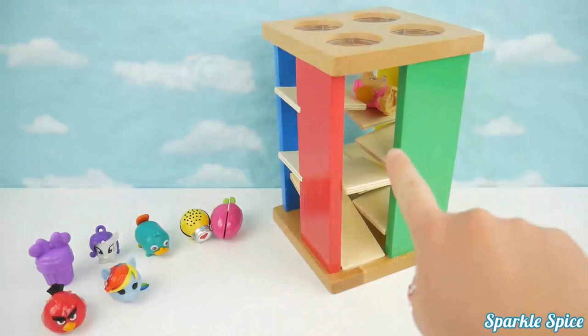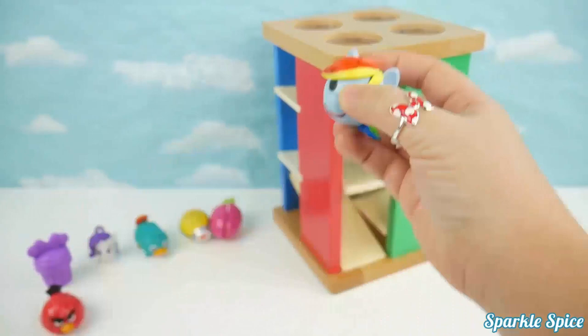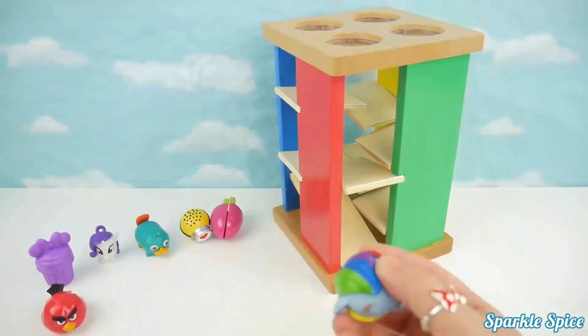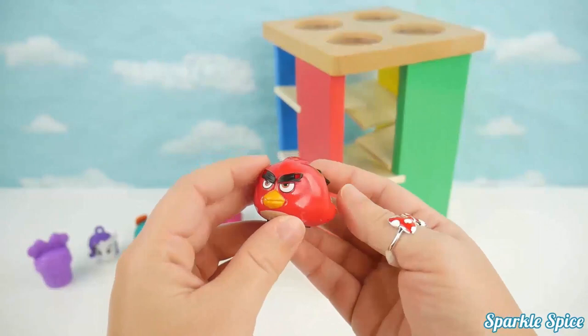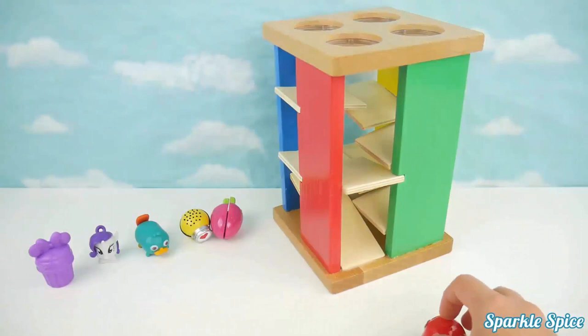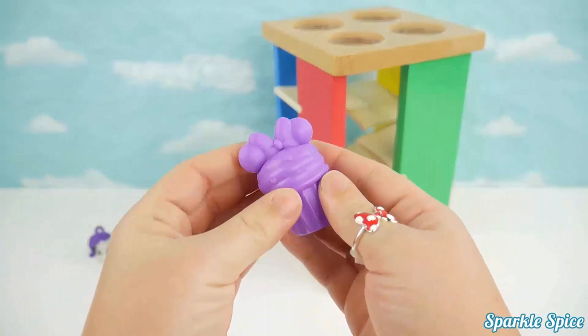Our Rainbow Dash My Emoji is next. She's pretty round. What do you think will happen? Wow, Rainbow Dash was pretty fast rolling through that maze. Now let's try our Angry Birds Speedster. He's Red and his name is Red. Let's see if he'll go through the maze. Wow, super fast Red. He also rolls. Now we've got a super cute purple cupcake. Let's try this purple cupcake. Here it comes. Oh, it got stuck. It didn't roll too well.